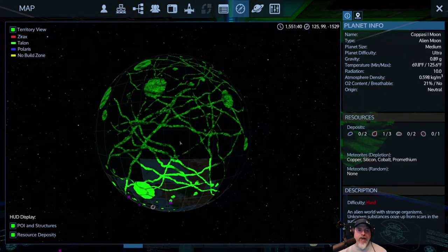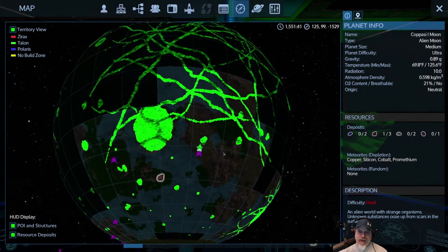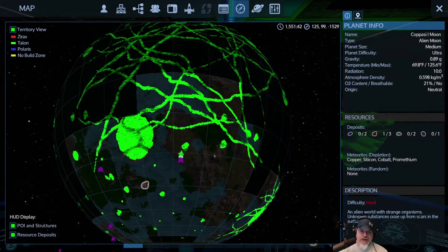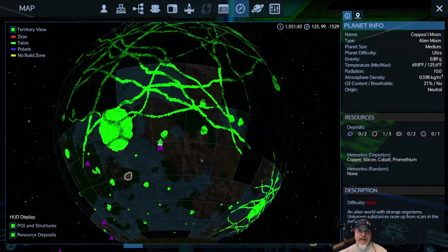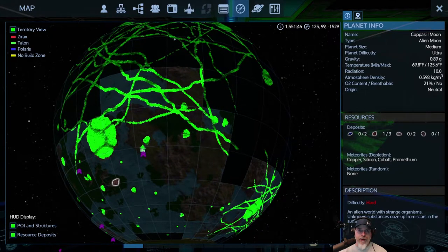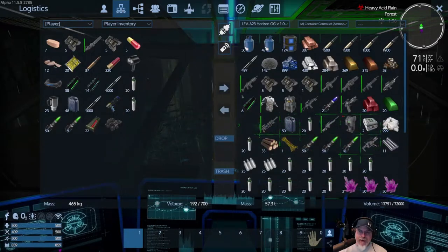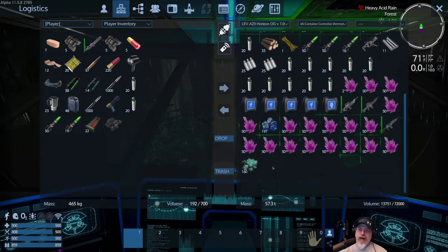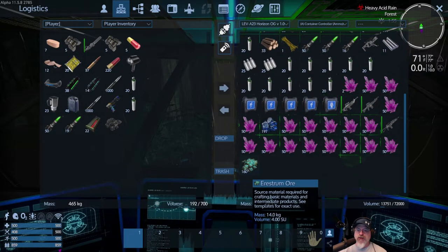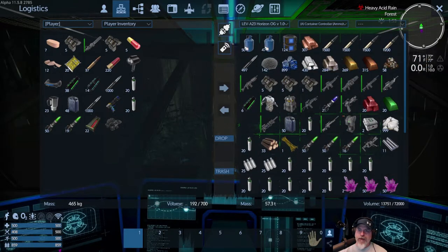It might be something I even do off-camera. I'll let you know in the next episode what the plan is. Now the other thing I want to tell you is I did a little bit more exploring after I left you guys and I found the one erestrum deposit that's on this planet, mined that up, and we now have 160 raw erestrum. It was just a small deposit, not a lot in it, but it's a little bit more.